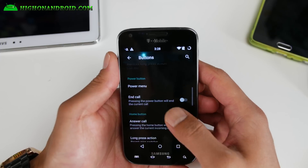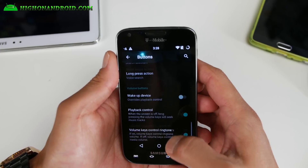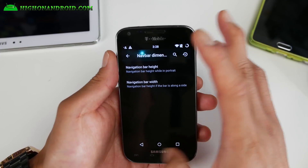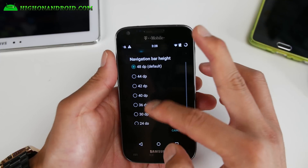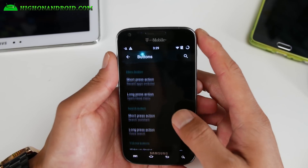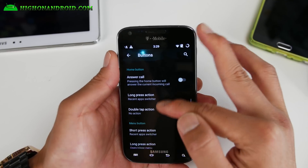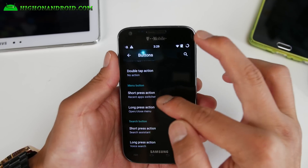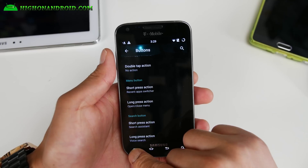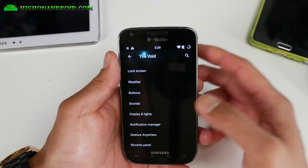Also, I know a lot of you sometimes have hardware buttons that break — you can go ahead and enable the soft buttons instead. When I have the hardware buttons, it kind of gets in the way, but you can customize all of your hardware buttons here: long press, double tap. I've got the menu button changed to recent apps. If I need the menu button, I can use it with a long press. Same thing with the search button — so you can actually customize all of that. Very nice.